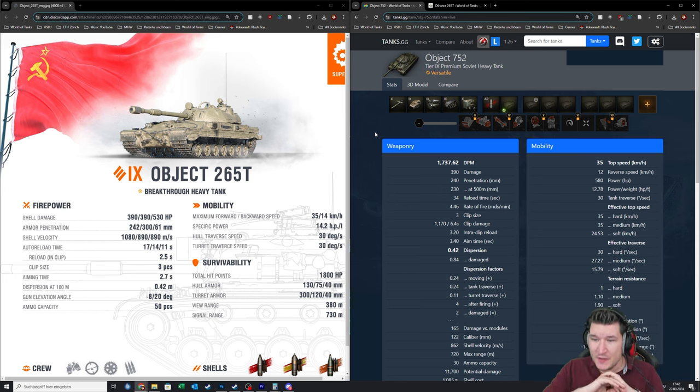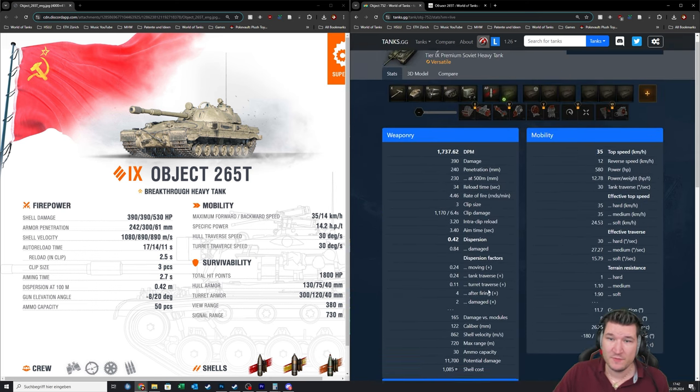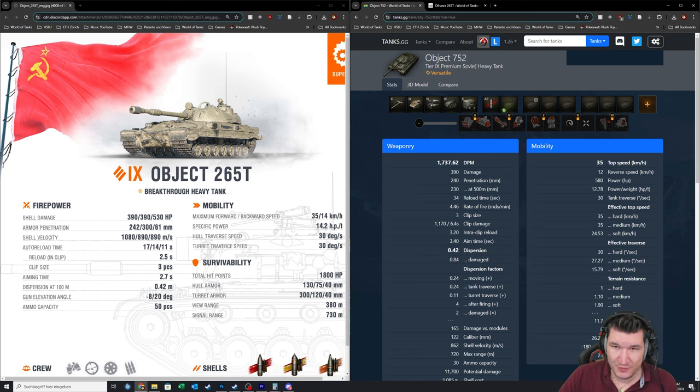Mobility-wise, top speed is dead even. Reverse speed goes 2 points to the 265T. Power-to-weight ratio is also 2 HP per ton better on the 265T, so it is faster overall — we'll take it. And 1,800 hit points is pretty stout, even 50 more than what the Object 752 has to offer.